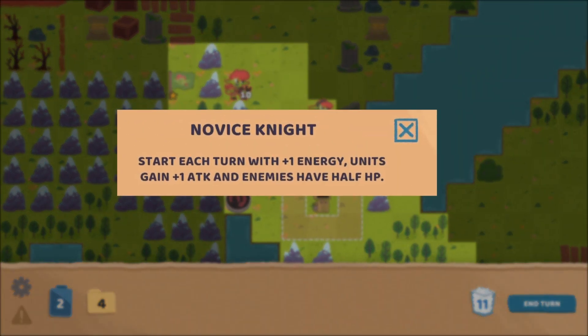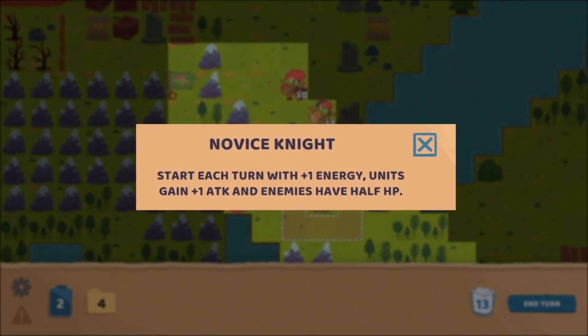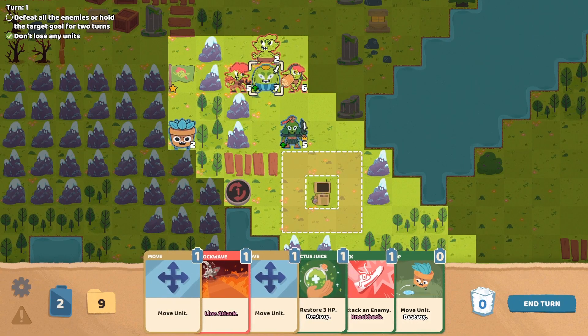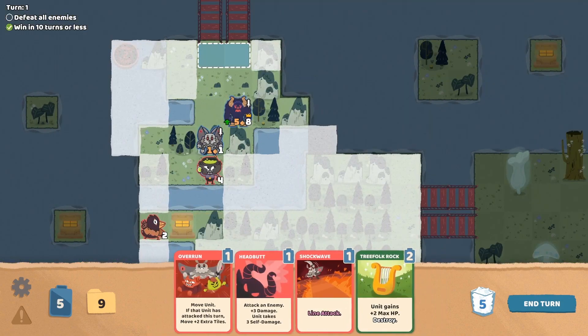Novice Knight is the first option, which gives you one extra energy per turn, plus one attack boost for all your units, and cuts enemy health in half. This generally makes the entire game easier, and is a good option if you find the game too challenging, or especially if you're new to tactics games.